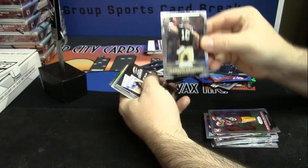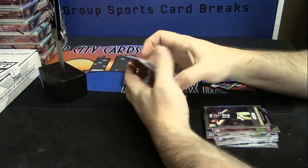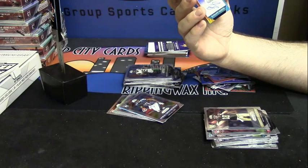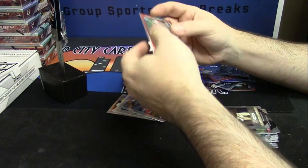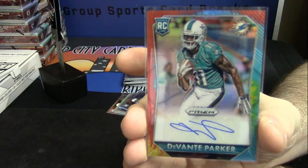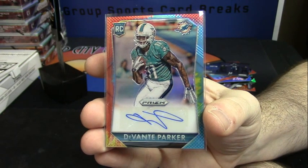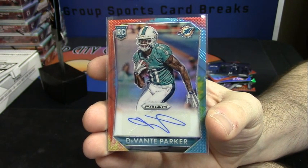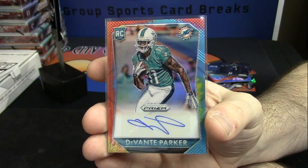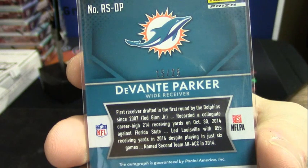Garrett Grayson, rookie for the Saints. Oh dang, that's a good card — that is a good card! Devontae Parker, rookie rainbow auto for the Dolphins, 15 out of 25. This hobby box is already better than the five jumbo boxes that I opened. That is a nice card — that's 15 out of 25.